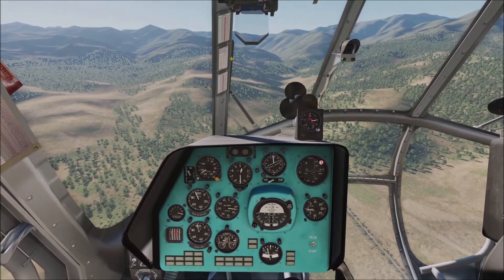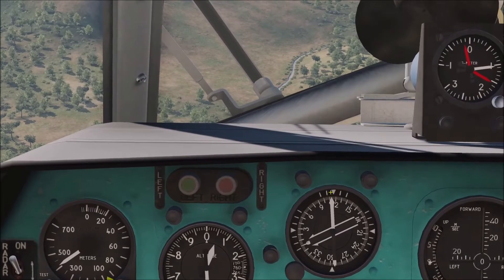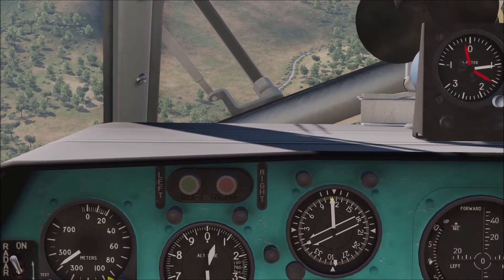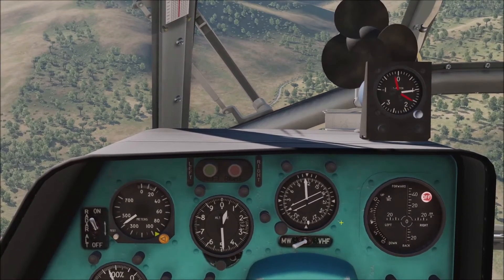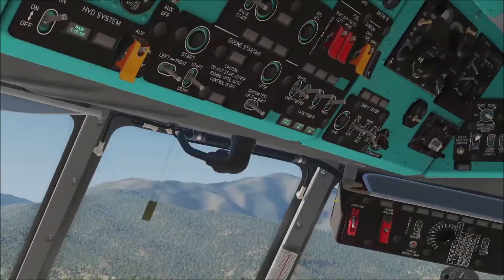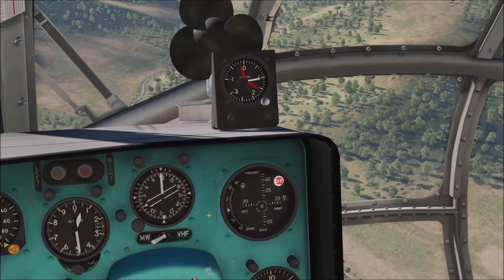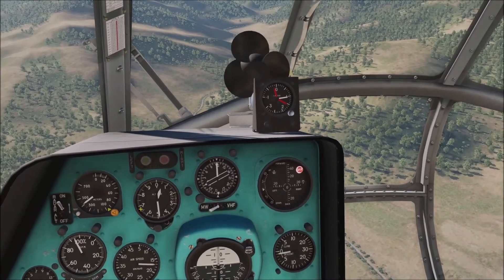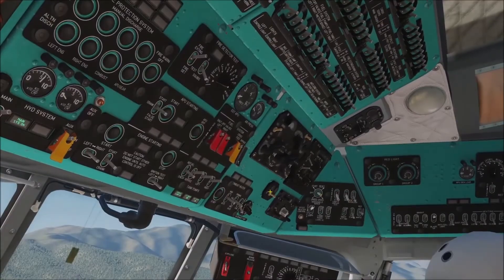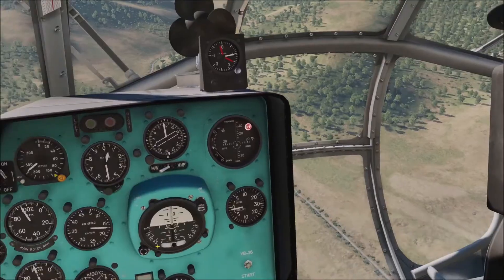Back at the pilot seat, you'll notice the white needle on the HSI is going to be pointing direct to the station. In our case we're almost there, but when we turn the frequency off it'll actually completely center up on the needle. Turn it off — notice the needle is completely centered — and when I turn it back on it'll be a little bit to the left, about 100. Basically you just fly direct to whatever heading the needle is pointing to in the MI-8 and that'll take you direct to the station.